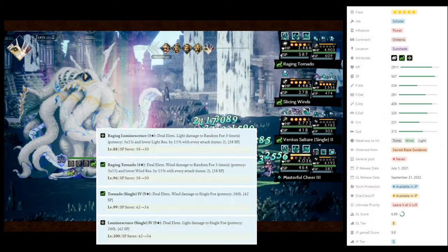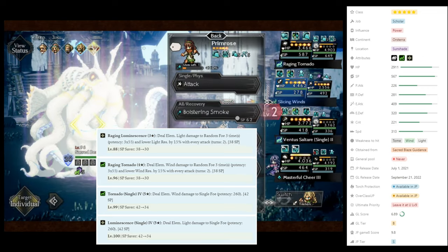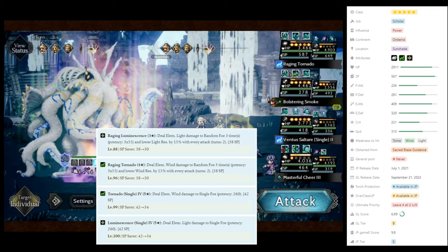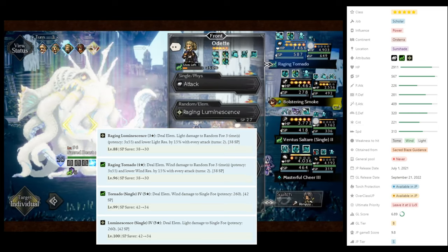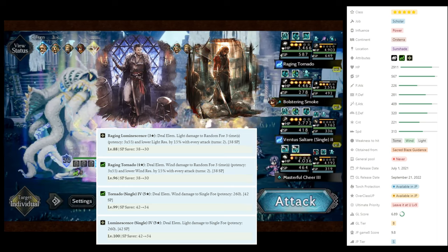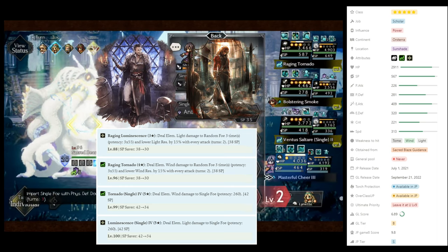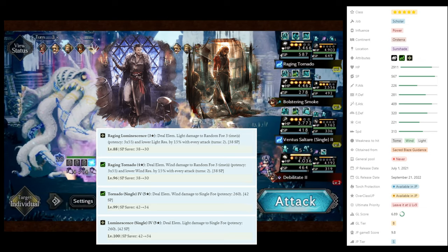Odette's main skills include a random Foe 3x Elemental Attack that will lower the respective element resistance by 15% for 4-2 turns with each successful hit. You can stack these resistance down debuffs with the likes of Varkin and Lars, resulting in the cap of 30% resistance down.